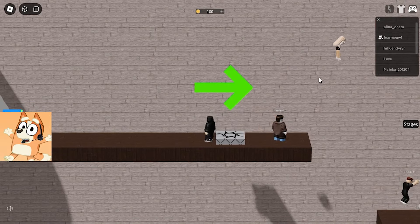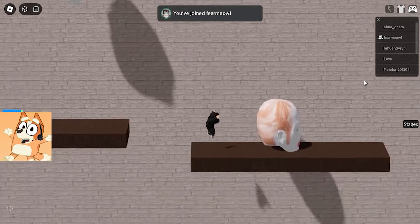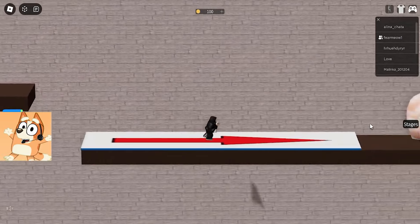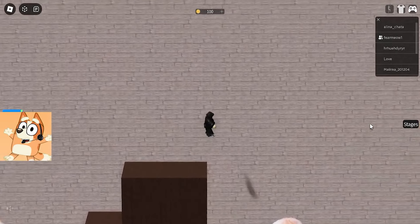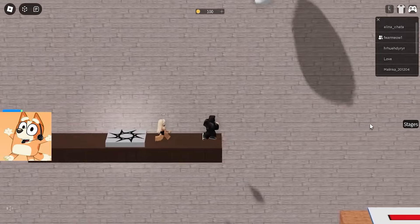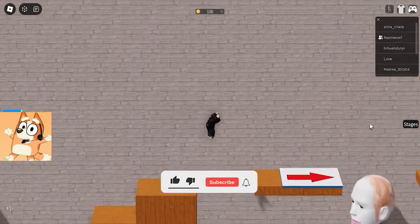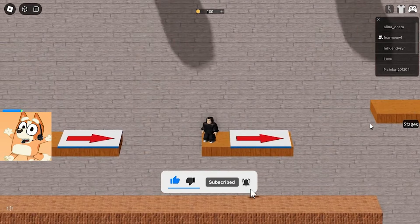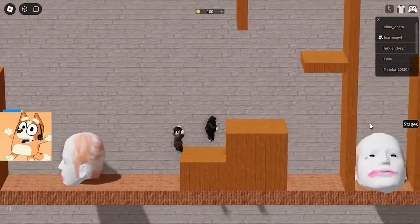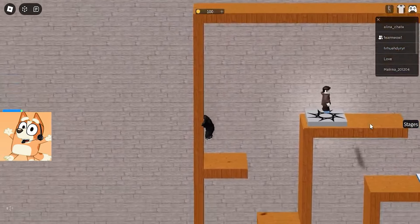Running heads appeared in front of us, which we had to jump over, following the exact rhythms of their movement. This stage was like a real challenge, where we had to show agility, reaction speed and excellent coordination to avoid being hit by the dangerous heads and move forward. We experienced adrenaline and excitement as we jumped and dodged the threats that overtook us. But together with Bluey, we were an inseparable team, acting coherently and pulling together to overcome all the challenges. This level turned into a real dance with danger, where every jump was decisive and every dodge required skill and excitement. With each challenge we passed, we grew stronger, more confident and closer to new victories.